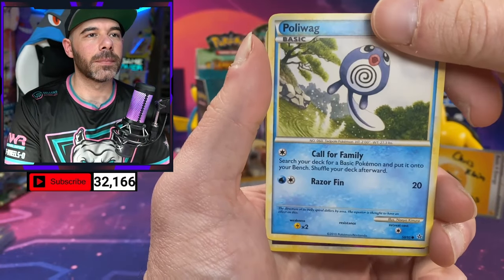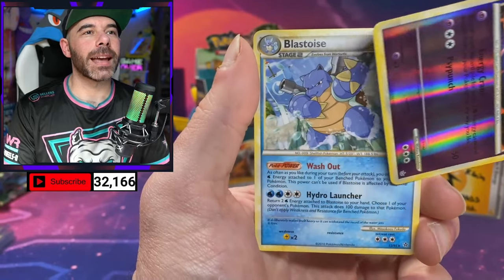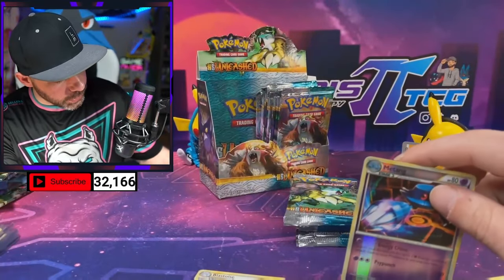We got Poliwag. Reverse Miltank. And a Blastoise. Man, where are the Legend cards at, guys?